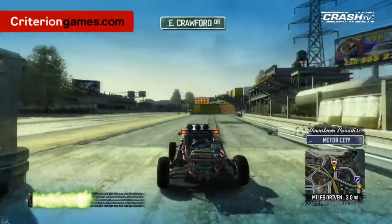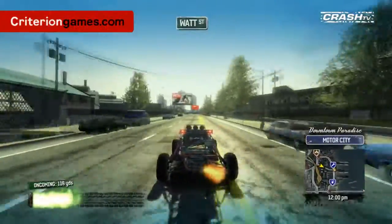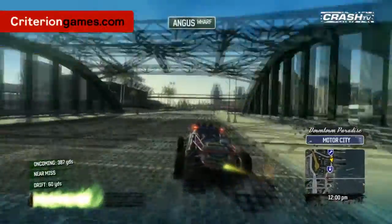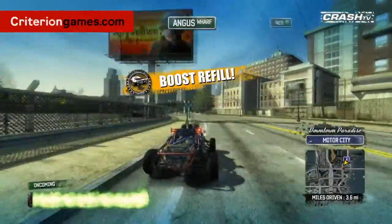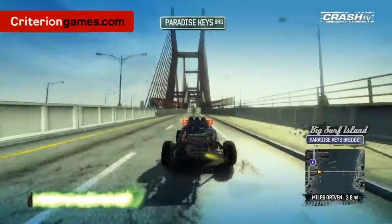We're going to start by driving down Angus Wharf — the quickest way to get to the island. You'll probably have seen Angus Wharf before the island was released, and you can actually see parts of the island in the distance, but you'll notice from this video how different it looks now. You can start to see some of the buildings across the water, and you can see more detail on the bridge. The way you access the island is through Paradise Quay's bridge, which connects just to the top of 4th Street.